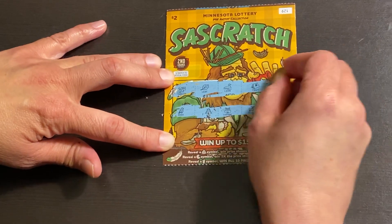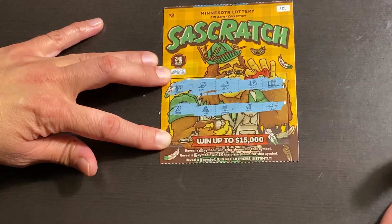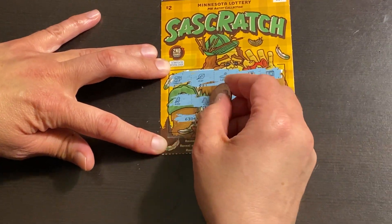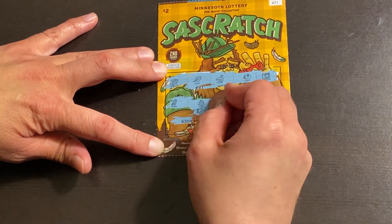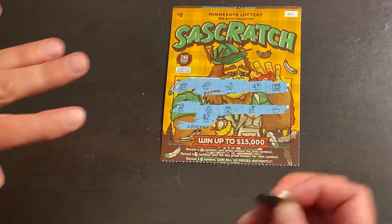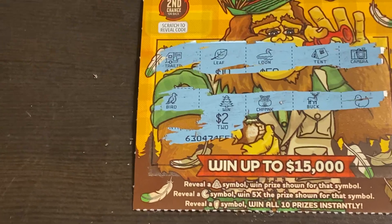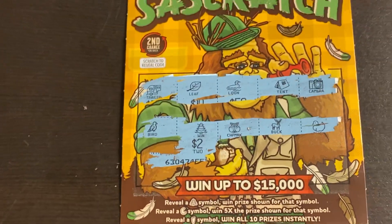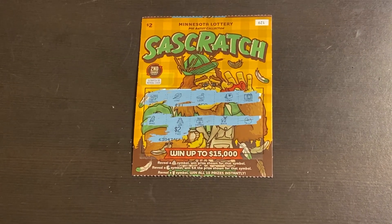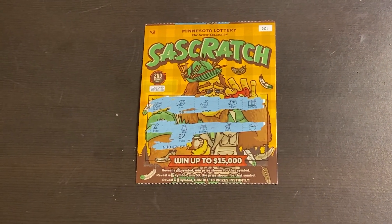Oh, we missed a symbol up here guys. So far we have a win. Let's see what we won — two dollars. So we've broken even on this ticket. Let me double check the symbols. I don't see a moon symbol and I don't see a foot symbol. So let's move on to the next ticket.